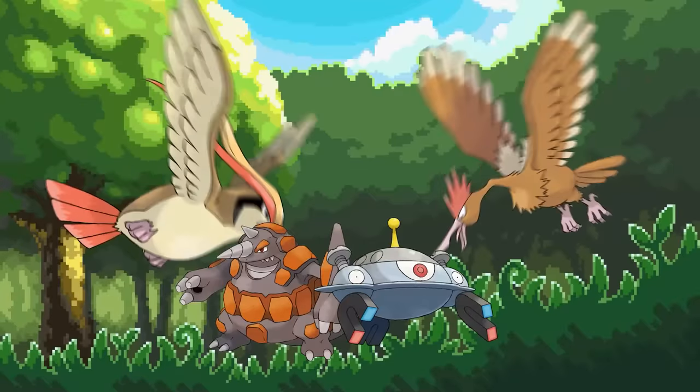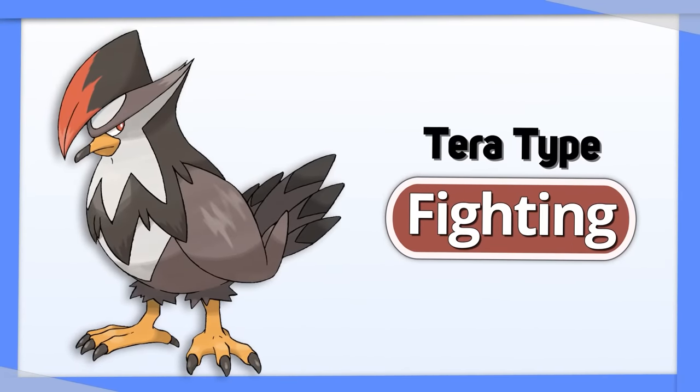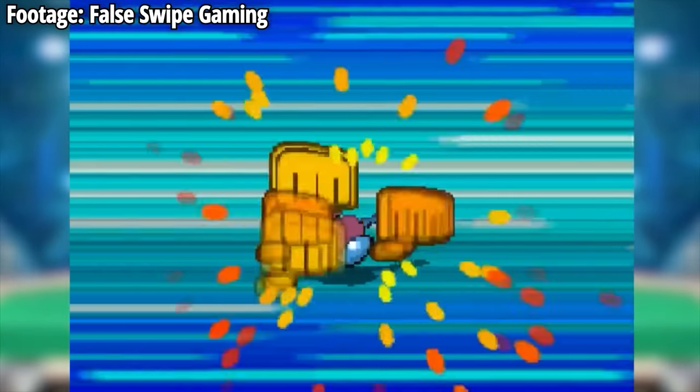Staraptor: Normal and Flying types struggle to hit Rock and Steel types, making Staraptor's best Tera type Fighting. It also gives Staraptor a Rock resistance and more help against Ice types. Plus, Staraptor already learns Close Combat.